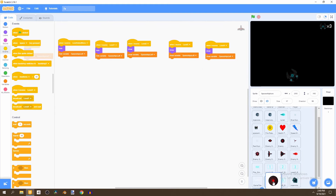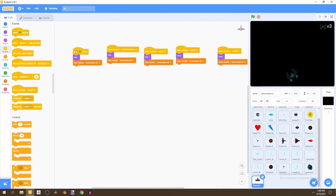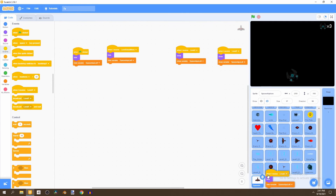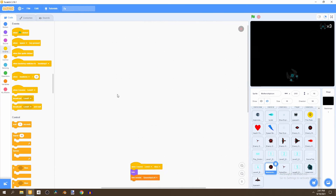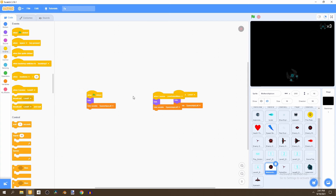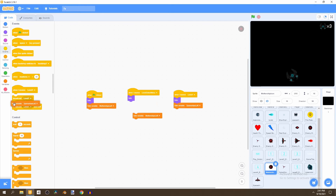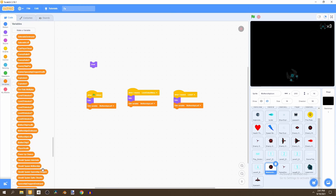For our mothership and spike shooter, bring them up so we can import some code into them. Bring in the flag-clicked block, the level select menu, and when I receive level one. Do the same for the spike shooter. Opening the first one, we can see the variable is not corresponding correctly for the mothership icon, so change this to motherships left.